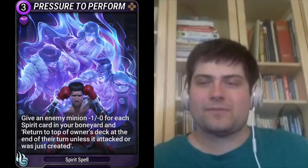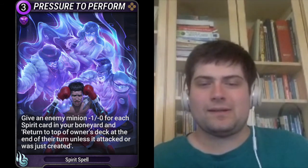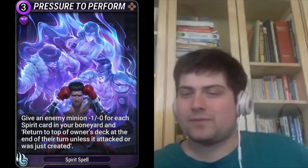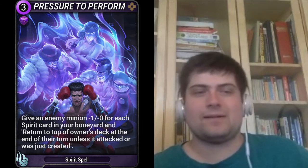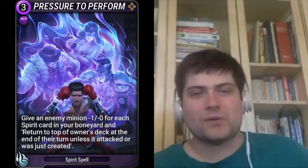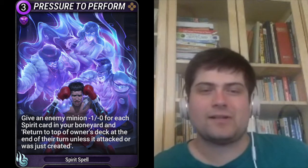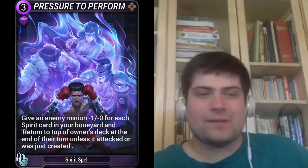Pressure to Perform is a 3-mana purple common spell which costs 1 purple gem. I think it's a fairly slow card, given that at the start of the game your boneyard is empty. Maybe there's a world where you play this with stun cards such as Nighthag, and slowly burn your opponent with cards like Mothmara and Jaded Cordier. Each effect in isolation is not that good, but together they might be enough to make the card good enough.